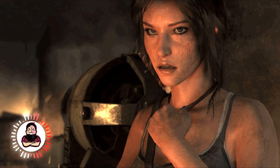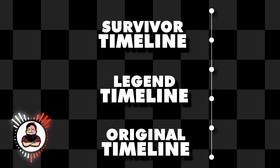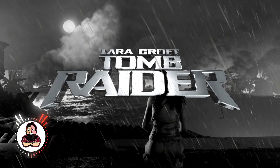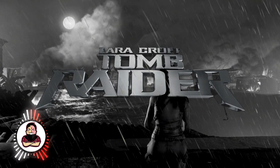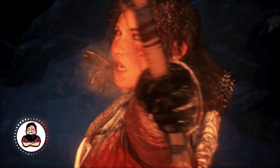Following the chronological order can be a challenging task since Tomb Raider games are split into three timelines: the original timeline, legend timeline, and survivor timeline. Starting with the survivor timeline may be the easiest option for new players, as it's available on current-gen consoles.